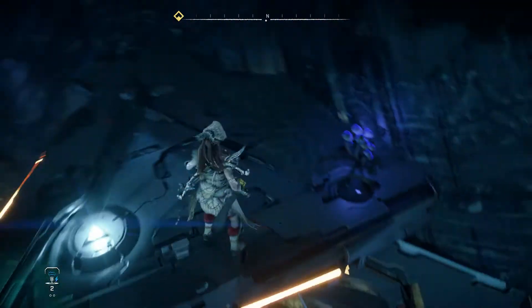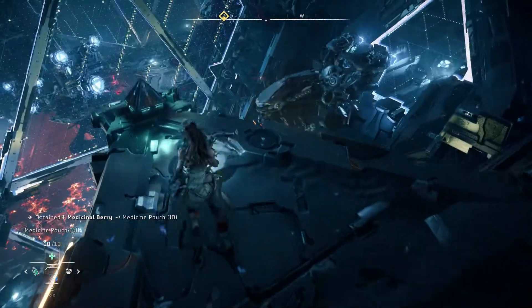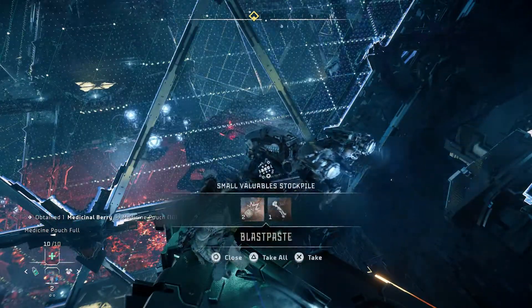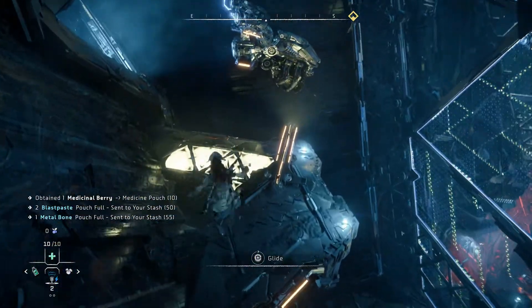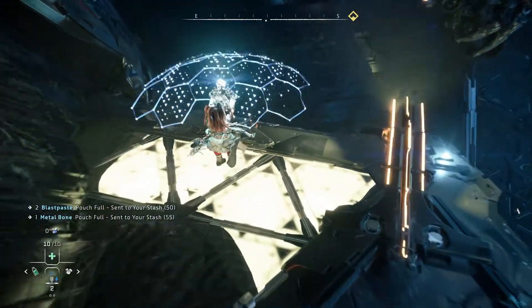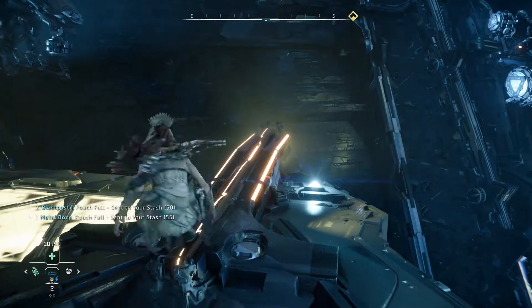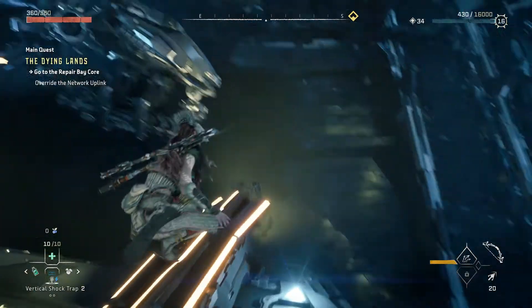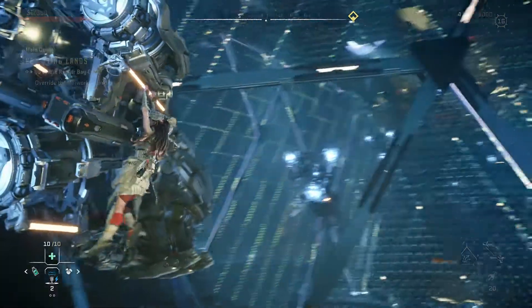Engage altitude distribution J1 Zeta. Up. Transfer secondary packages to materials — three, five and twelve.